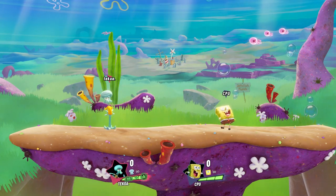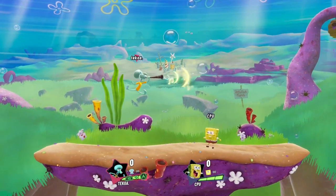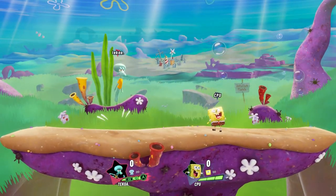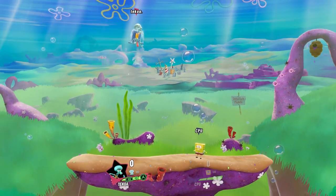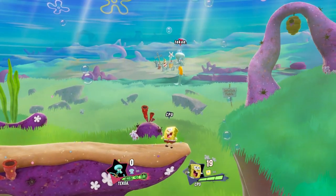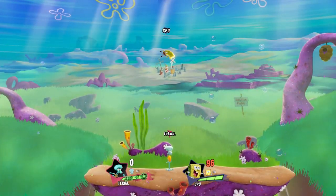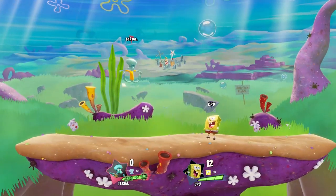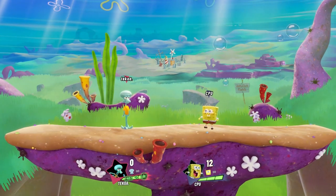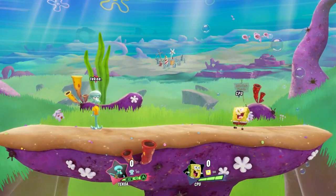Now let's move into in-air charge attacks. For the in-air charge attacks we have the up charge attack, the forward charge attack, and the down charge attack. For Squidward's up charge attack, he has a leaf blower and he's finally going to free them from escaping the Squidward village. In order to hit this attack, they have to be directly above you — if they're below you, they will not get hit. Next we have his charge down attack, where he's very mad that he couldn't sculpt something like SpongeBob. This move does not spike.